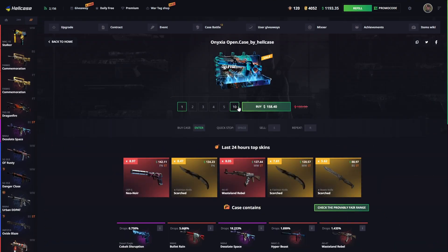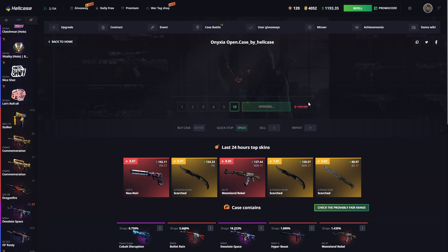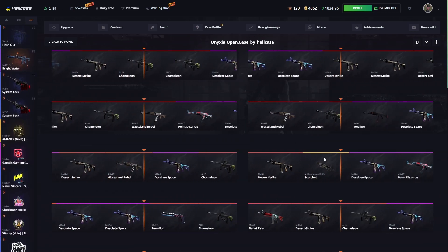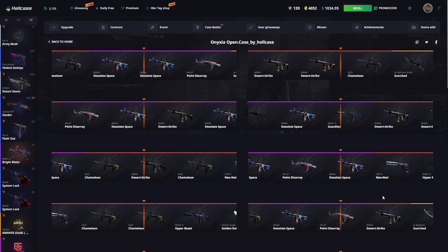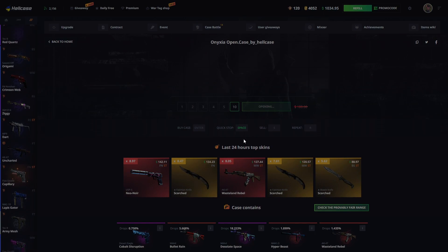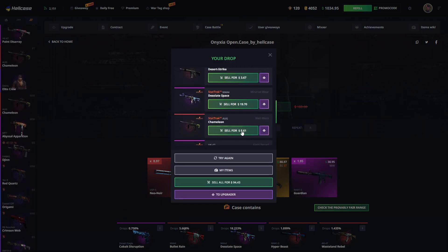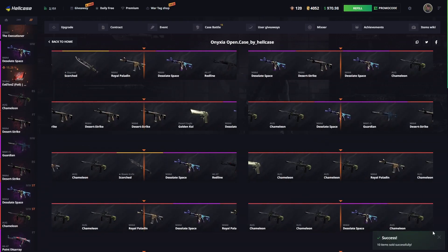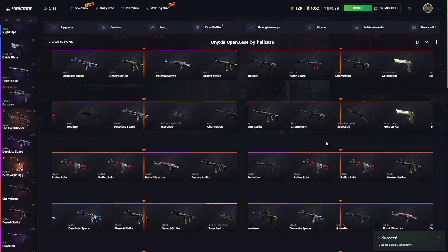I think we'll go ahead and open a couple of Noxia cases. If you happen to be new, the Noxia case is pretty cool in the sense that you can get a lot of great play skins, but also a decent chance for knives — I've had a lot of knives out of this case previously. A little bit unfortunate on the first one, yeah, 60% loss. That M4 was okay.